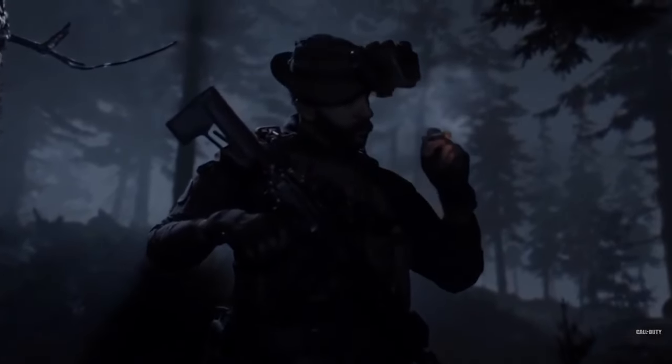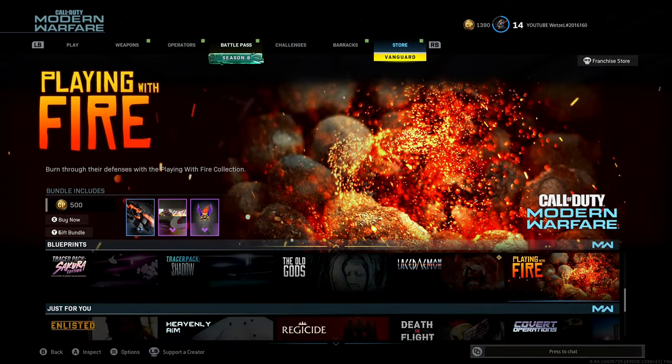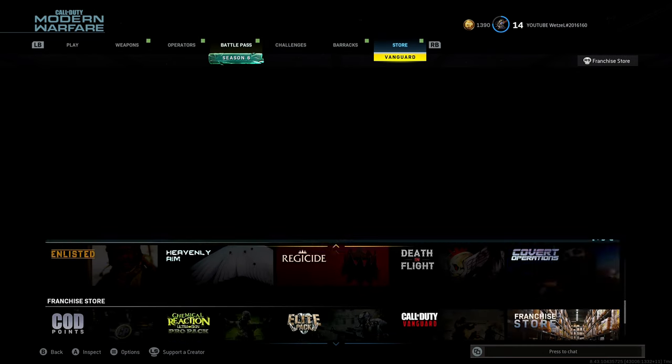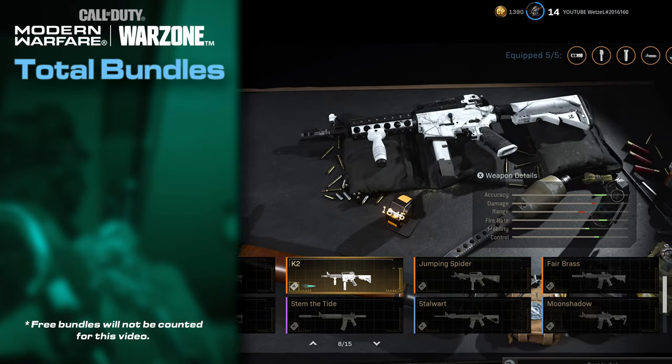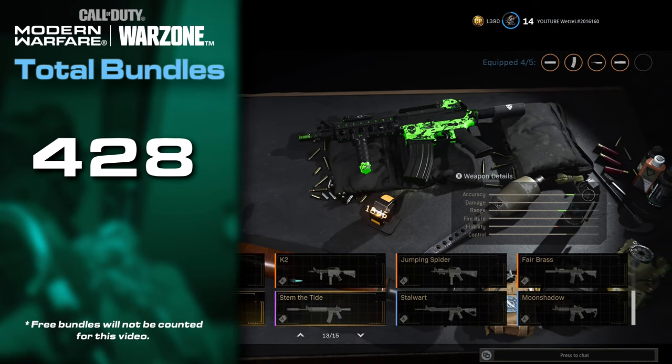First we have Modern Warfare. With this game, about half of the bundles are rotated through the store with every update. So that means while you're able to count around 200 bundles in-game, there's actually a total of 428 bundles within Modern Warfare.